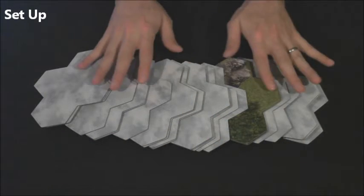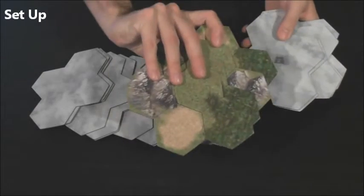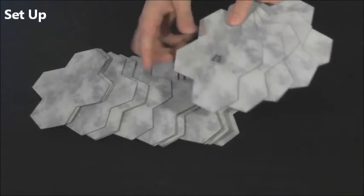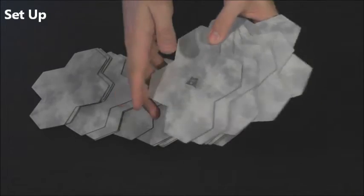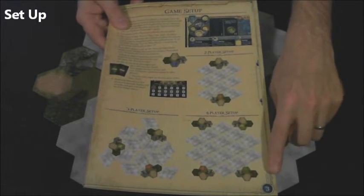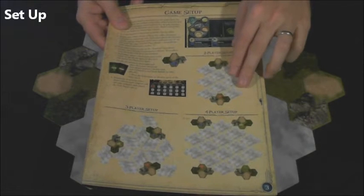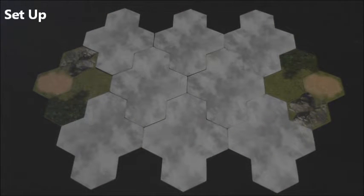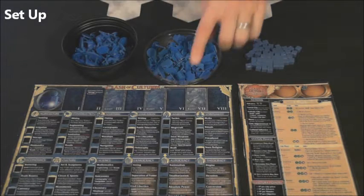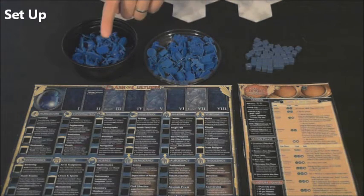First, take the pile of region tiles and remove the starting ones. These are double-sided or have the skull and crossbones sticker on the back. Shuffle the remaining regions. Then refer to page 3 of the rulebook. Dependent on the number of players, lay out the regions in the indicated fashion. Here I've set up for a two-player game. Each player chooses a color and takes their player board, player aid, cubes, city pieces, and units.